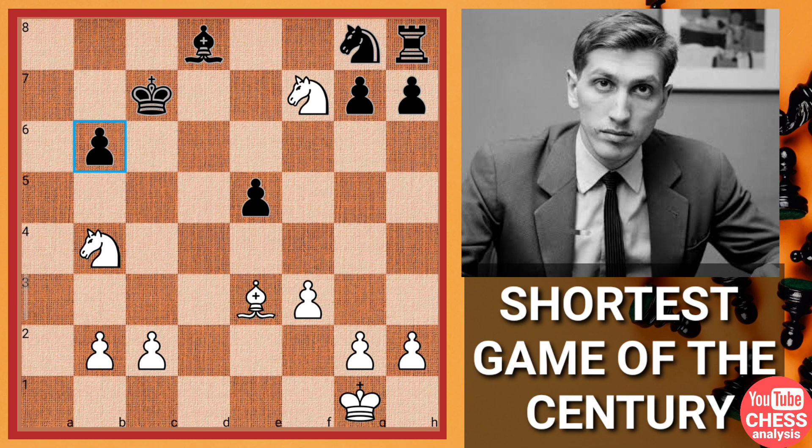Boris Spassky, realizing all the facts, resigned the game on move 21. What a great victory for Bobby Fischer! You would have noted why this is the shortest game of the century, how the e5 move was really brilliant, and how the knight sacrifice worked really well for world champion Bobby Fischer. I will cover all remaining games, so till then you can consider subscribing to this channel, and I will see you soon in my next video covering the Bobby Fischer Saga.